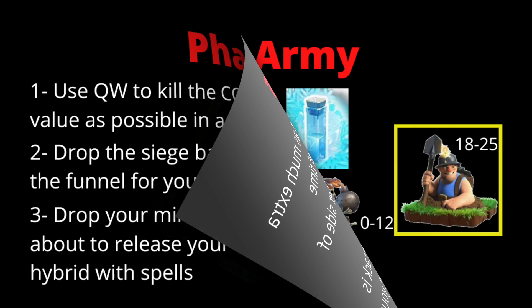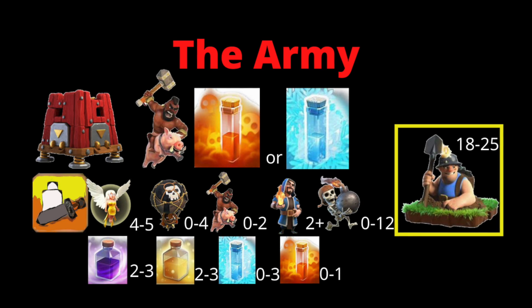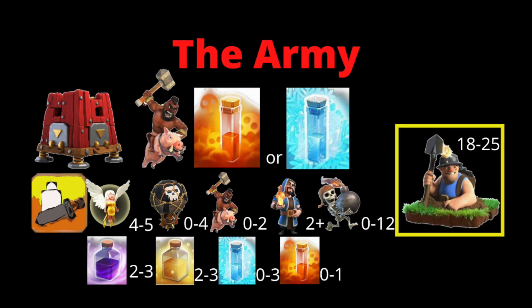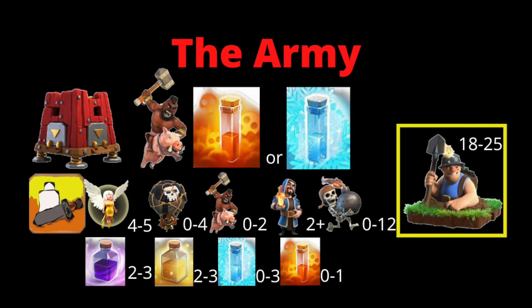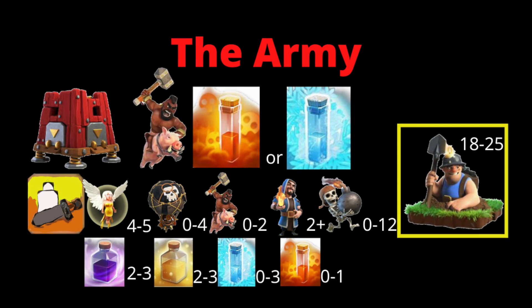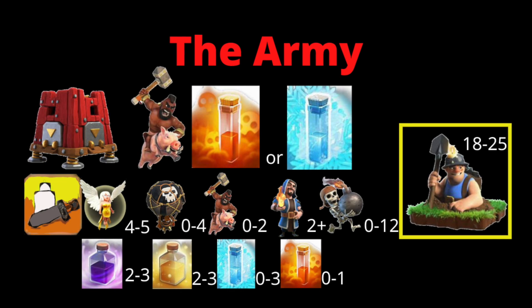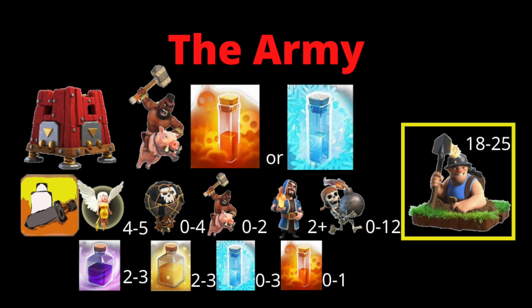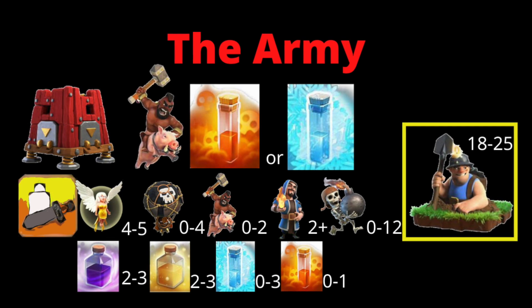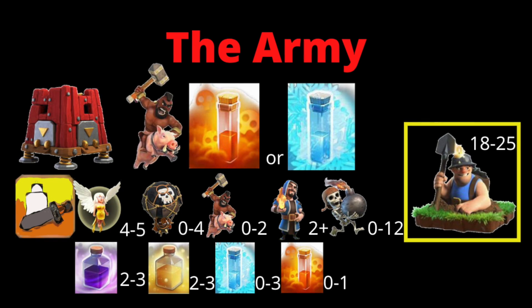For this army, we're going to focus on using the siege barrack full of hog riders, though a yeti bomb can be useful. If you don't know what's in the clan castle, I highly recommend bringing a high-level poison. If you know there's an e-dragon or dragon, bring your own poison — that'll do. If you're going deep into a high DPS section with your queen walk, bring five healers, but if you can get away with four, that leaves room for more miners.